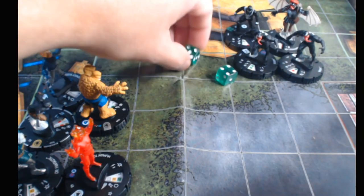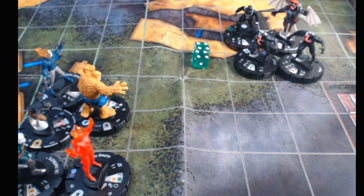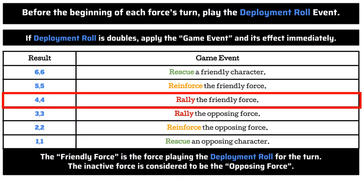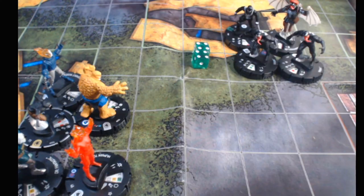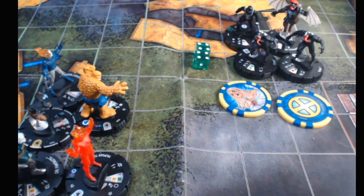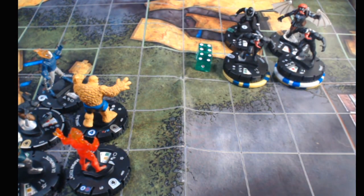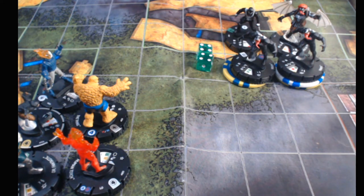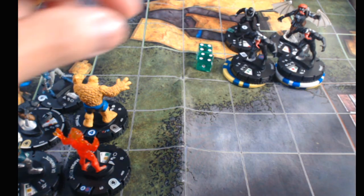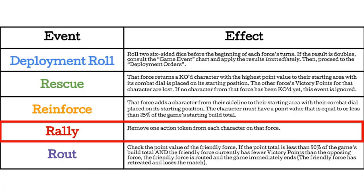Let's say they roll double fours. We stop and look at the game event chart — it says 'rally the friendly force.' Rally lets you remove one action token from each character on that force. So if our Venoms have tokens on them, rally removes one token from each. Note: if a character had two tokens, you can only remove one — it's still just one token per character. But even removing one token can be a huge boost.